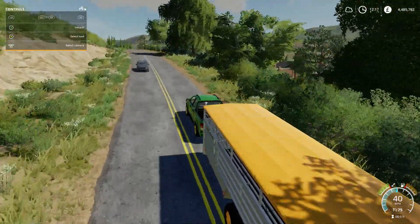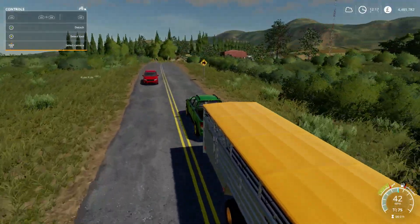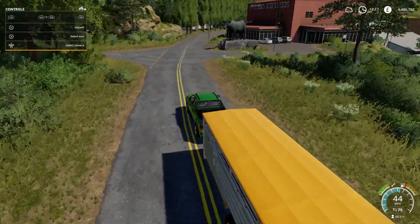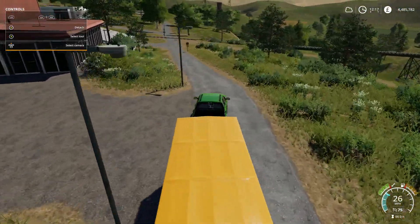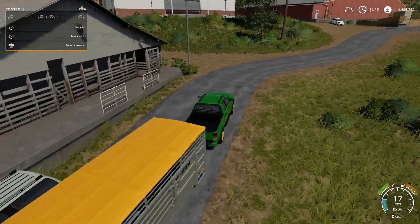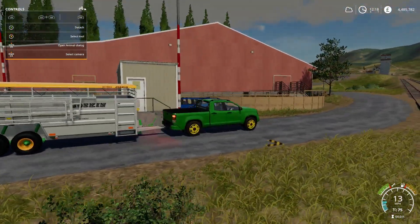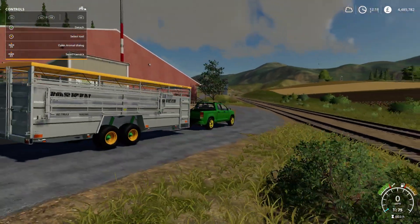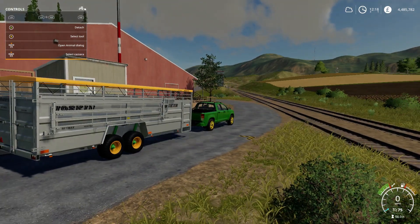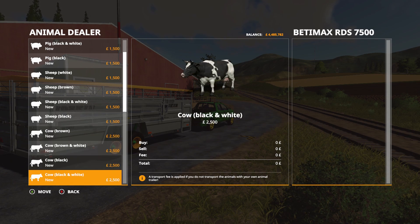The good thing about these Lizard pickup trucks is they've got a good amount of power to be hauling something like this with animals in as well — start thinking about the amount of weight you're putting in. Then left to the loading area. Let's grab a quick screenshot there for today. Let's start with cows — go with the black and white cows I think.